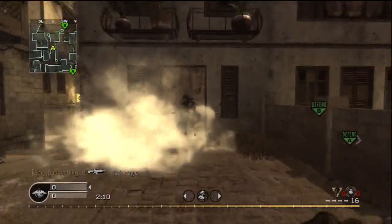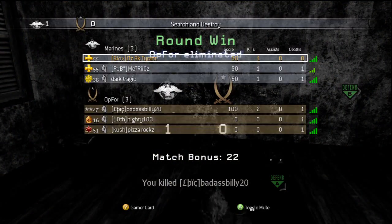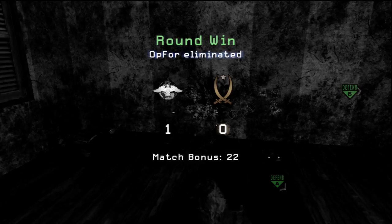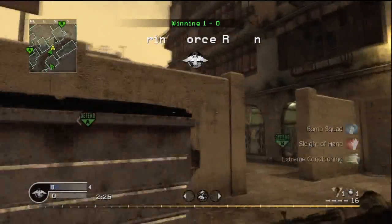We see this dude, so we toss a grenade and pick him off. Use that grenade to move in close — that's why I like running stuns on this class. If you haven't noticed, I like to use smokes on most of my other classes. Coming into the second round, I'll tell you why I use Sleight of Hand here.